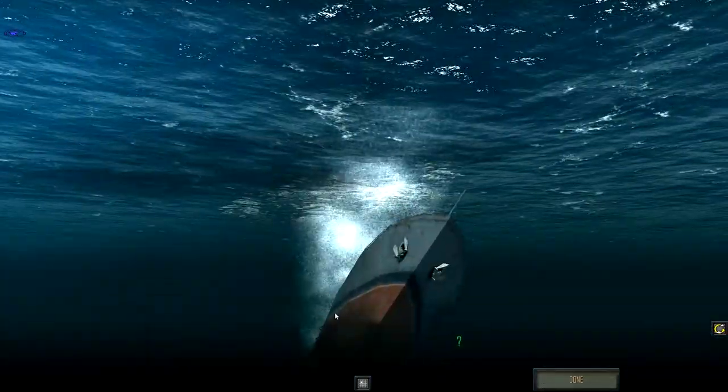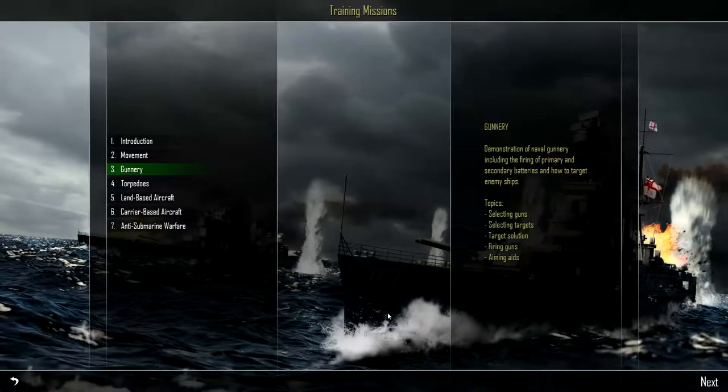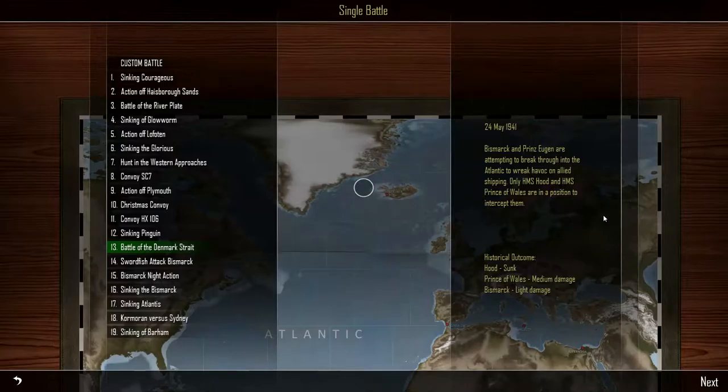Just for fun, let's back out and go into a single battle. They give you a bunch of pre-made scenarios from history. We're going to do the Battle of the Denmark Strait — a very famous engagement in real life. The Germans made two very large battleships, the biggest in the world at the time: the Bismarck and the Tirpitz.